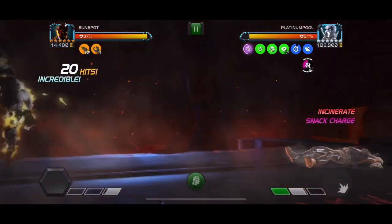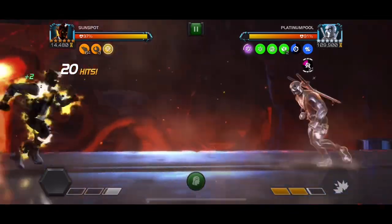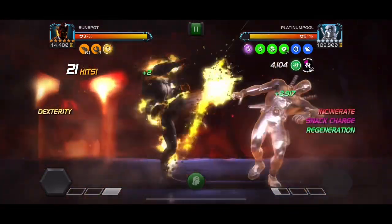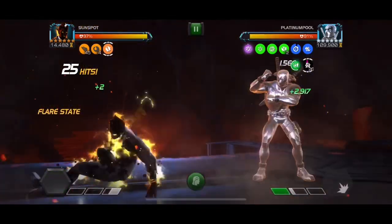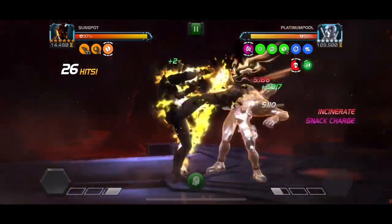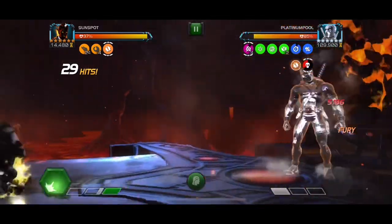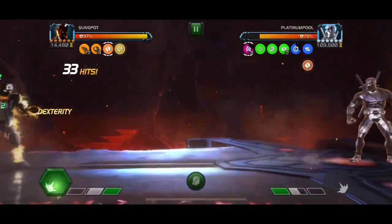We're playing Sunspot as we typically would, and we're playing against Platinum Pool as we typically would. It's nothing really too special about this fight as long as you can stack debuffs and get him over 10 within a 30-second period. I did mess up a little bit there, but you can see now that it expired — he is starting to degenerate, and this makes the fight a little bit quicker and helps do a lot of damage throughout the fight, but it is on a 30-second timer.